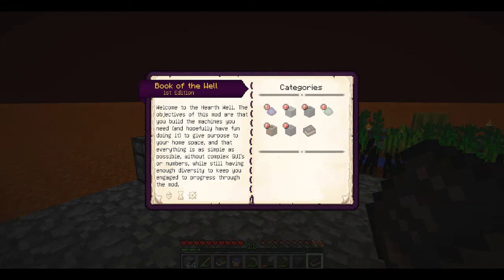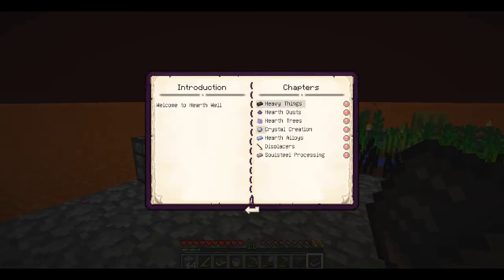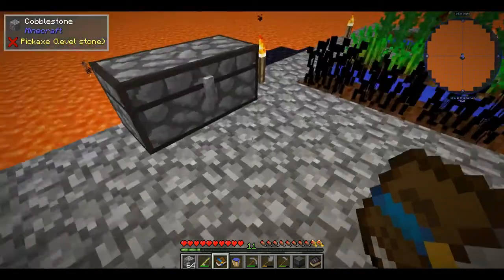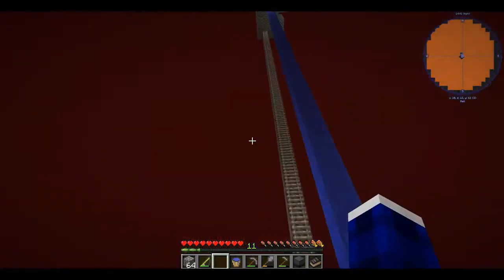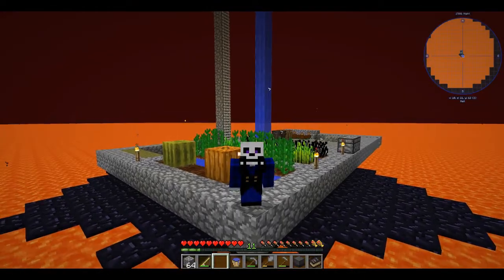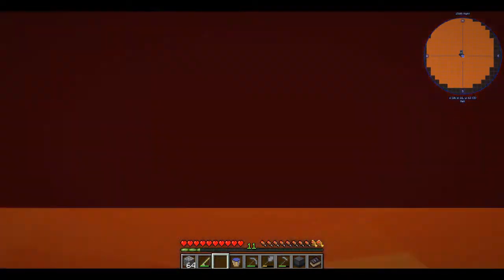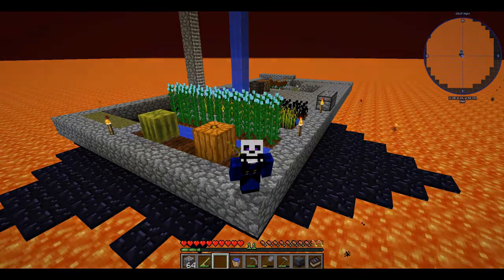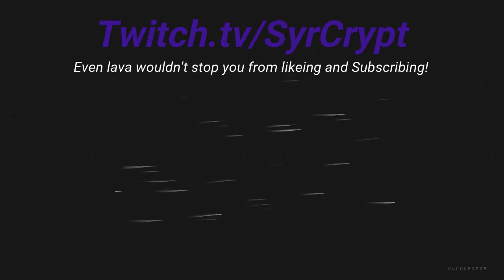Put that there and now we have to finish up with all this. Cobblestone, cobblestone, stone — and now we have it! That was really satisfying. We got a Book of the Well and some bone meal. The book says: welcome to the Hearth Well; the objectives are that you build the machines you need and hopefully have fun doing it. We are so close to finishing off this chapter but there's still so much left to do. We've set up a pretty nice place, and with the amount of progress done so far, I really enjoy it. I'll have to bid you adieu.